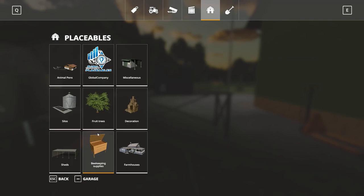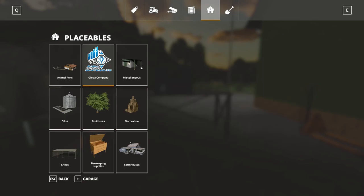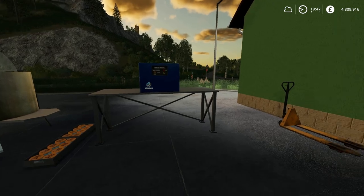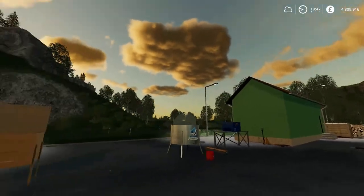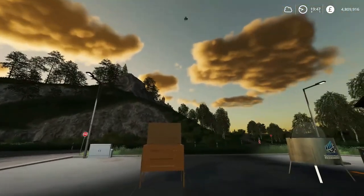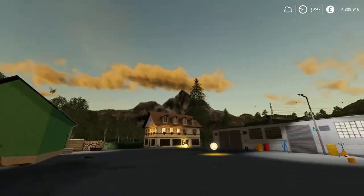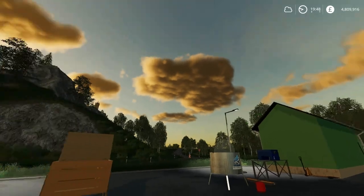Next episode we will cover fruit trees and take a look at the placeable buildings for productions. As we watch the beautiful sunset here at Felsbrunn and our lovely bees going off to get us more honey — thanks for watching everybody, stay safe and may the weather be with you.